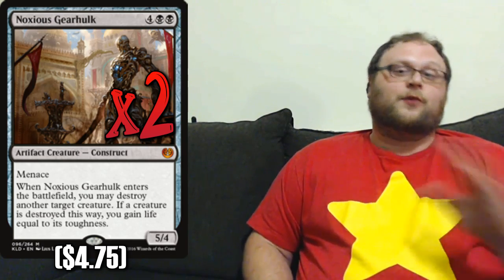Speaking of huge, we're going to play two copies of Noxious Gearhulk, which is sort of a redundant version of Goblin Dark Dwellers. It costs one more mana, has one more power, has the same ability — menace — and kills a creature when it comes into play. The edge over Dark Dwellers is not only that it's a little bigger, but also because it's an artifact, which helps with Unlicensed Disintegration. Any extra mileage we can get out of disintegration is always good — we want that extra three damage. Noxious Gearhulk is probably the best thing we can play at the top of the curve in this deck.